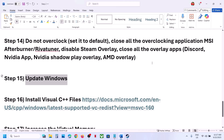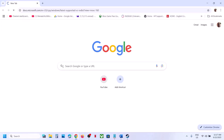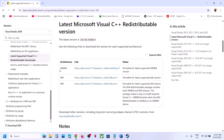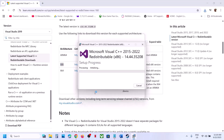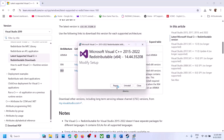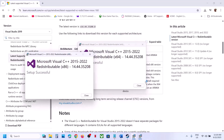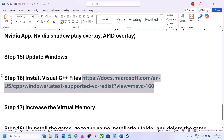Install the Visual C++ redistributable files. Copy the link from the video description and open it in a browser — it will take you to the Microsoft website. Download both the x86 and x64 files. Run each EXE: if you see a Repair option, click Repair; if you see Install, click Install. Once both files are installed, restart your computer and launch the game.